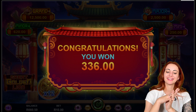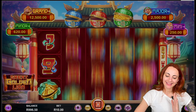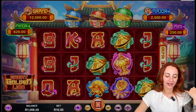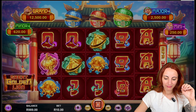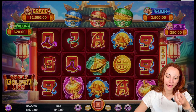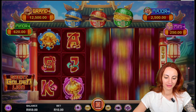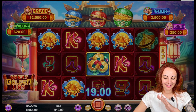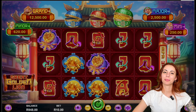Three hundred and thirty-six rand — a pretty big win in the last 10 spins with a 10 rand bet, and we're again above our initial balance of 1000 rand. This was amazing — we were able to see two of the features, the jackpot feature and the multiplier feature. Okay guys, last spin — remember our current balance and let's wrap things up.